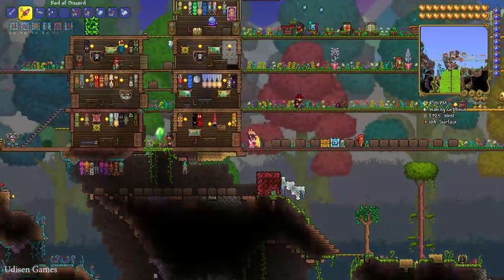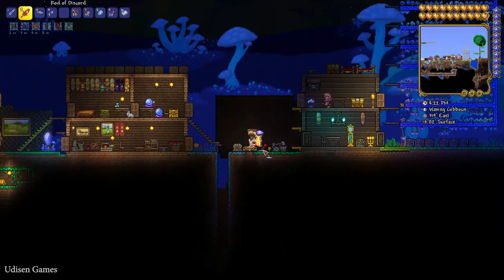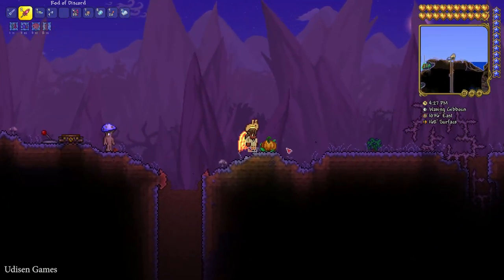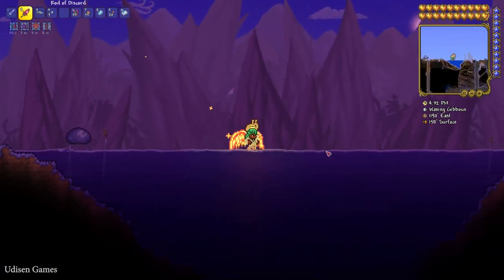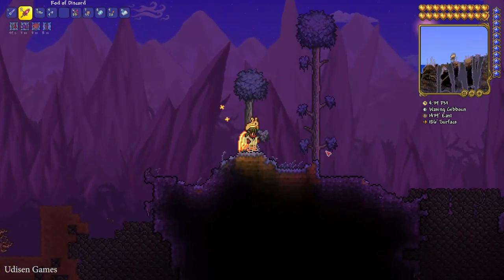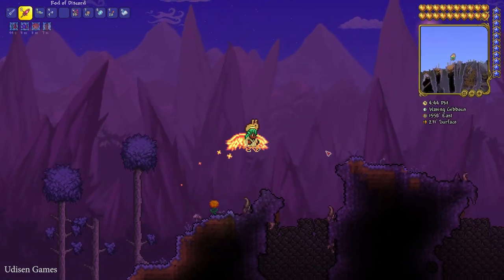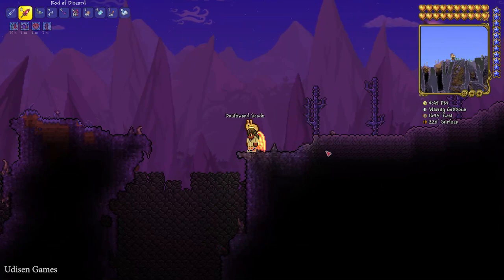I'll use my teleport system and teleport here. I also have another teleport. Be very careful and pay attention to the Deathweed. A good idea is to collect all these plants on a full moon or during a blood moon, simply because only at that time the Deathweed can bloom and give seeds.